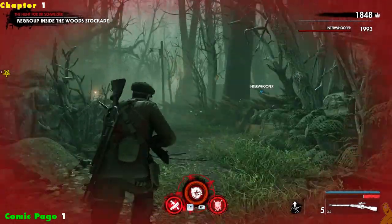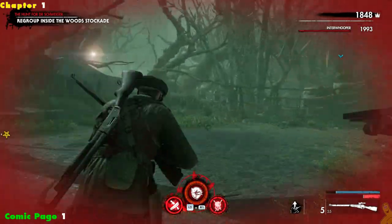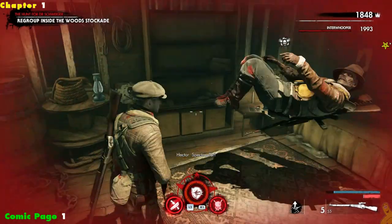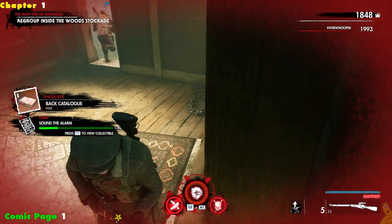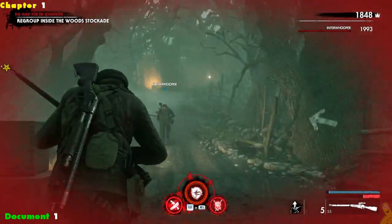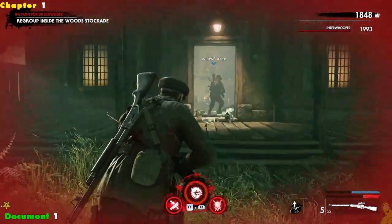We're gonna start things off by grabbing comic page number one. You can tell by my ambient screen that I am hurting, and we basically need to get some health. We're gonna run up and around and into this first cabin here on the left and grab comic page number one. Tyler's doing backflips and essentially we've gone and cleared out all of the bad guys and accomplished a few of the objectives.